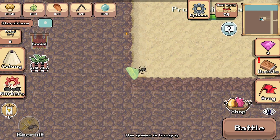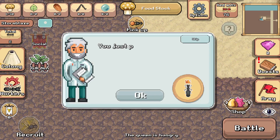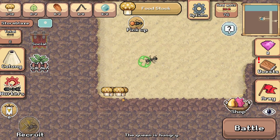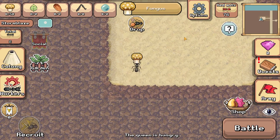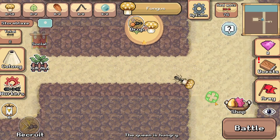When she eats fungus she will produce workers. The stored fungus on the top left — you can see we have one — will go towards the soldiers. I have increased my mic volume because I looked at the last video and it was a bit quiet. Now we need to take the fungus to the queen's chamber.